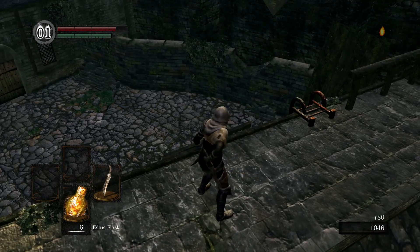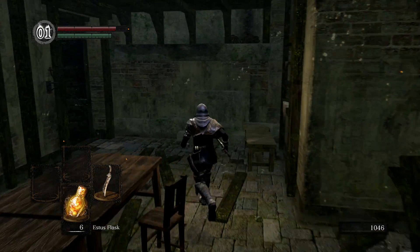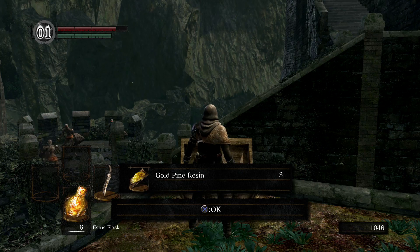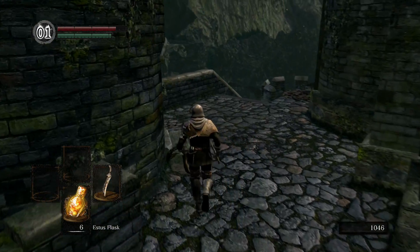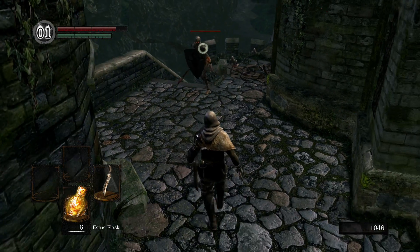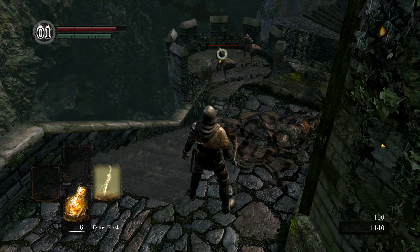At least they killed him. You could actually just walk up there and kill him — I don't know why I decided to snipe him. If you have the Master Key — and if you start off with the Thief class, the Master Key is free. Gold Pine Resin is a weapon buff that doesn't last permanently but lasts a good while. You can buff your weapon with lightning, and it's pretty useful on the first boss. But we're gonna beat him fair and square without using any buffs.